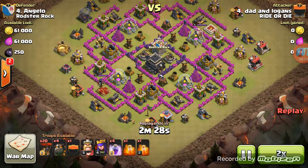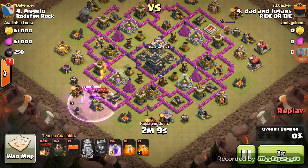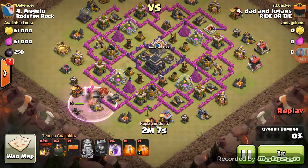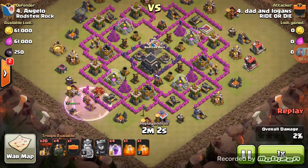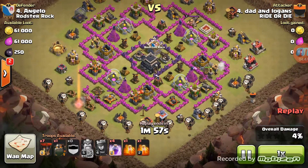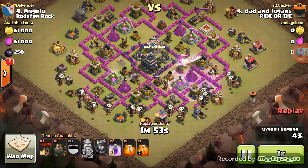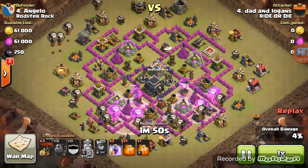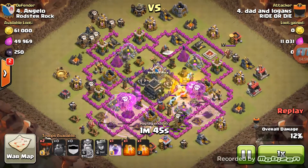I'm waiting for the queen — there she is, go in, get her, boom, she's dead. Now watch how fast my hounds and my loons go down: CC hound, another hound, hound, hound, loons right behind — rage to get them to the AD. Rage to get them to the AD. Drop the other hound, loons right behind, rage to get them into the AD.